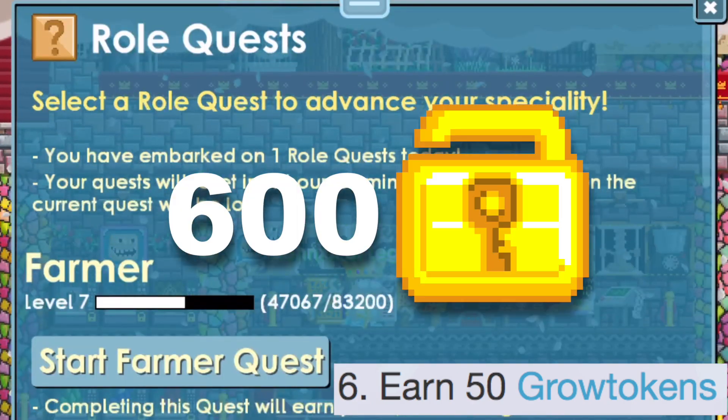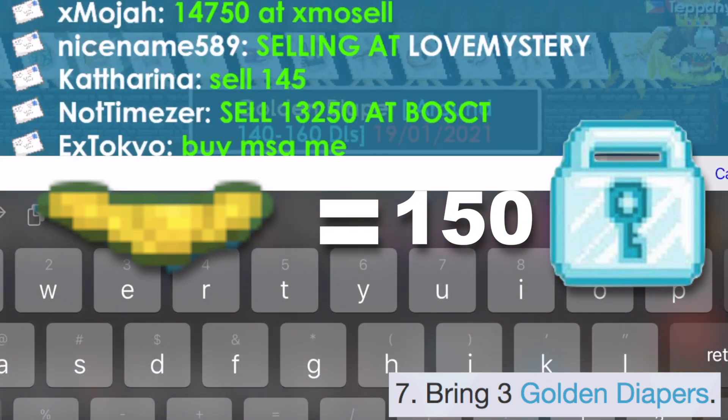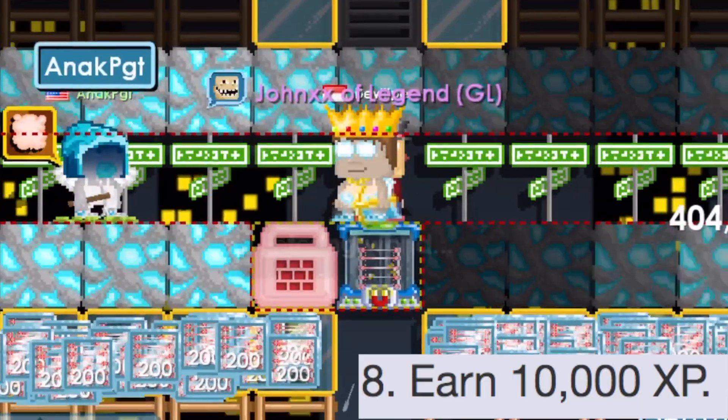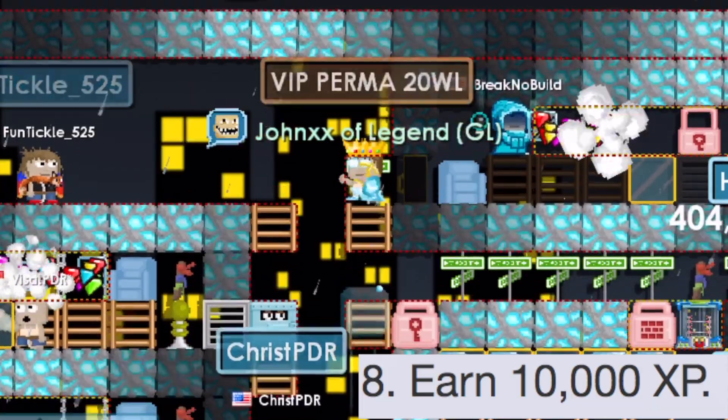Golden diapers are 150 DL each, and you need three of them — that would be around 450 DL. You can earn EXP by harvesting or breaking blocks, but if you're a rich person and want to go to a paid BFG to rent a room, then why not.